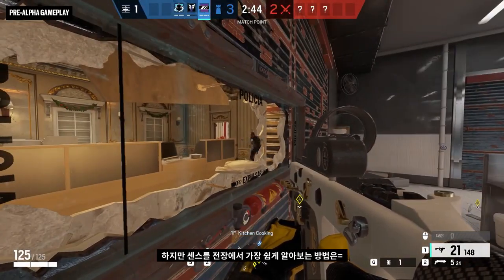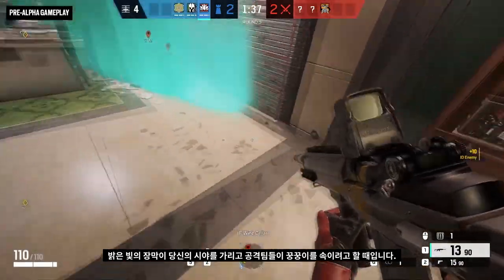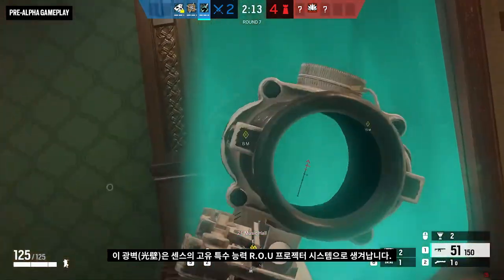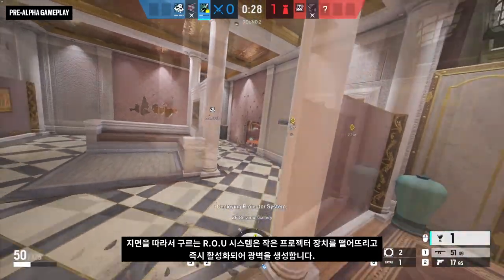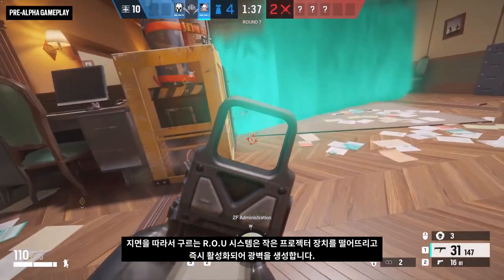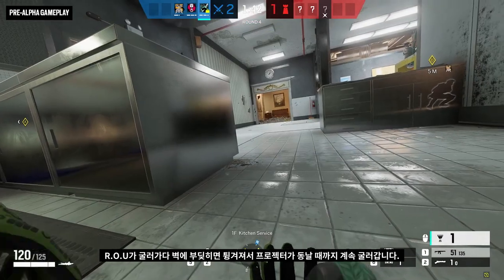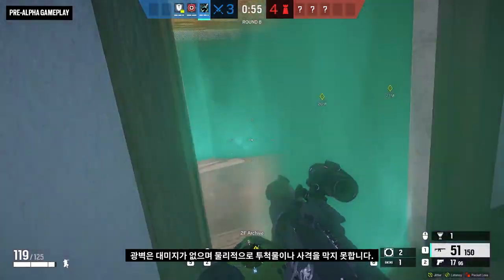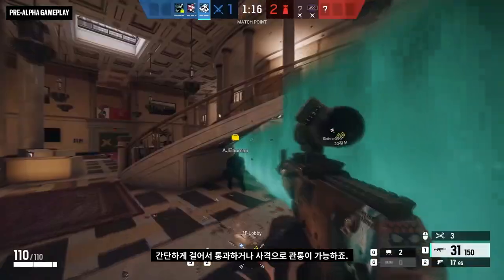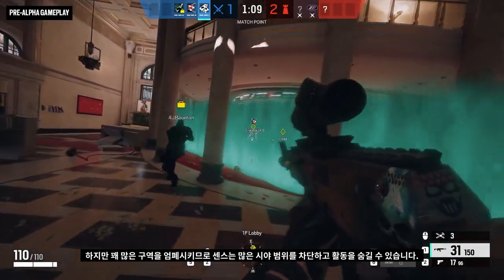But what you're most likely to notice when Sens takes the field are these bright walls of light obscuring your sight and hiding whatever shenanigans the attackers are getting up to. These walls are generated by Sens' unique gadget, the ROU Projector System, which rolls along the ground dropping little projector units that instantly activate, creating a segment of light wall. If the wheel runs into a wall, it will ricochet and continue rolling and dropping projectors until it runs out of juice. The light walls don't hurt or physically block anything — you can easily walk, shoot, or throw things through them, but they do cover quite a bit of ground.